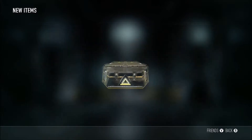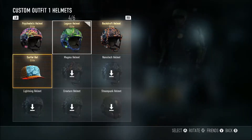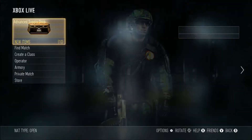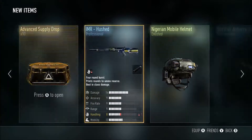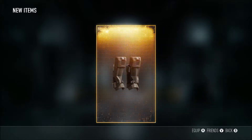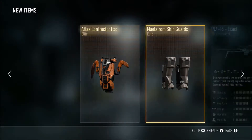Whiteout helmet, surfer hat - look at that! I'm the trucker on the road. And then we got that whiteout helmet which I do not have - I only have the XO, I think I only have the knee guards and the pants. Maelstrom shin guards, contractor XO that I already have - not bad. I haven't had the maelstrom shin guards before, so that's awesome.